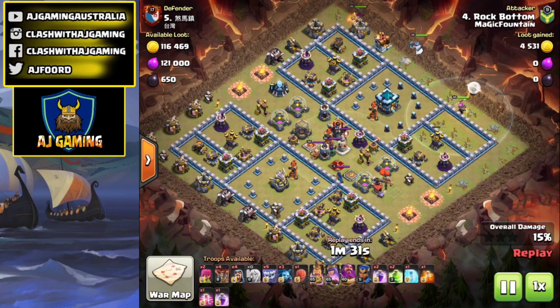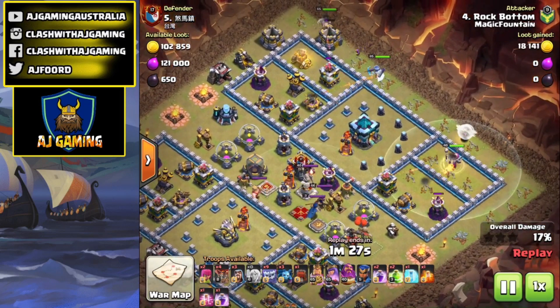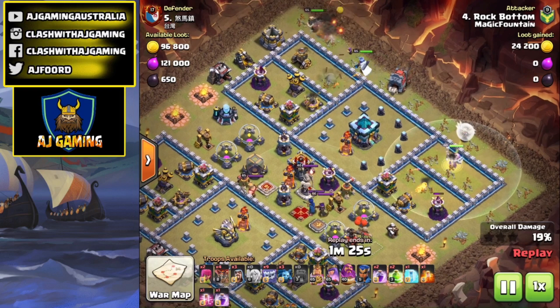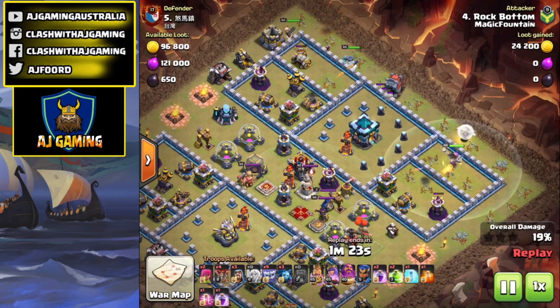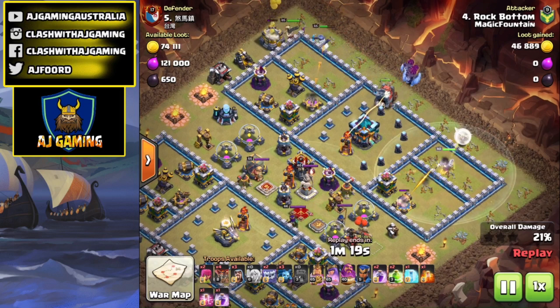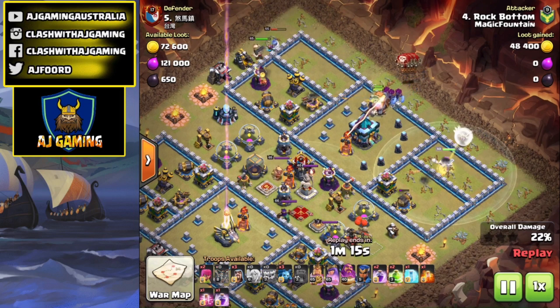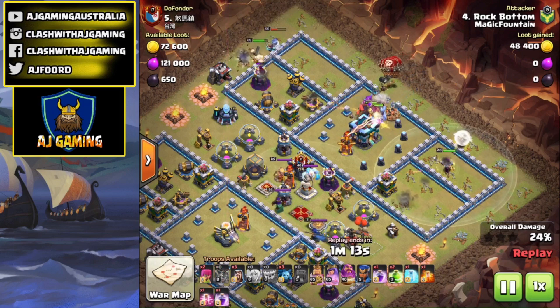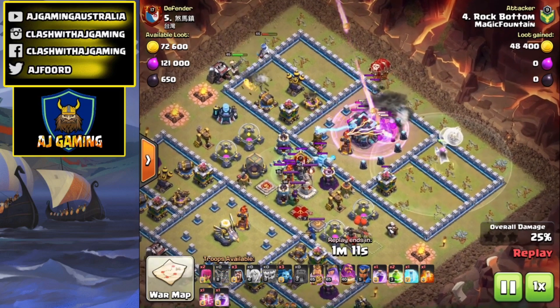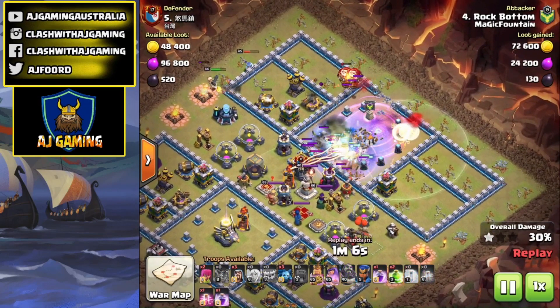I am not really good at the Grand Warden charge but I'm starting to get a lot better using this style of attack. I've been doing a couple days of this — starting off with the Grand Warden charge, getting the King and Queen to kind of go around and do some tanking. I'm going to drop the Royal Champion a little bit later, as those compartments at the top are really hard to get into, and it's pretty easy for the Royal Champion since she jumps over walls and targets defenses.